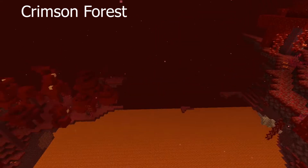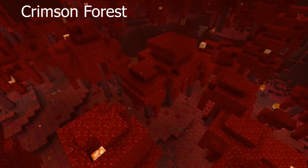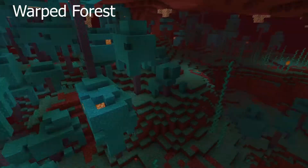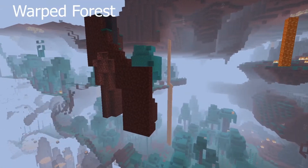The two forests are made up of fungi trees. The Soul Sand Valley has bones and blue fire, along with lots of soul sand and soil of course. Then you have the Basalt Deltas, which are made up of lots of volcanic areas.